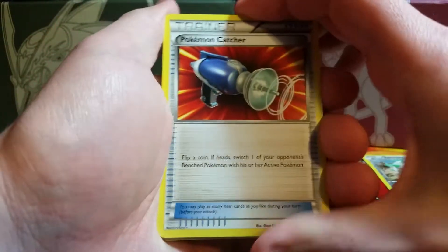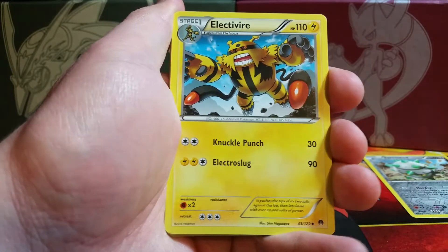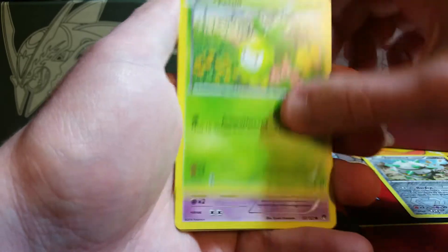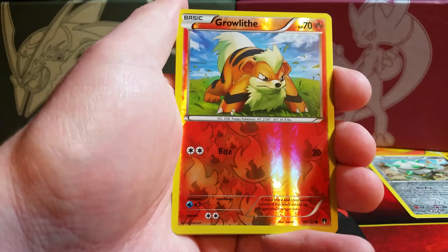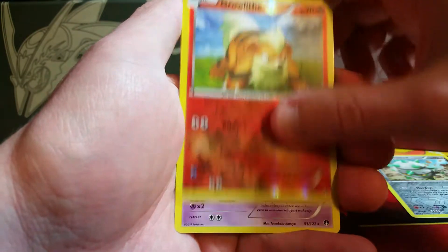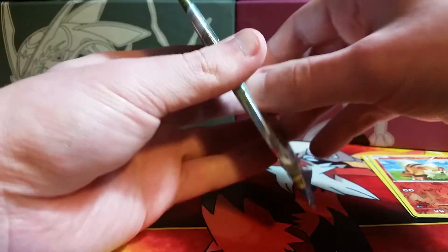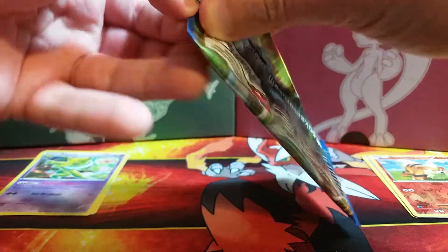We begin this pack with a Pokémon Catcher, a Durant, an Electivire — which I am still surprised is just an uncommon card. We have a Skorupi, the reverse holo is a Growlithe, and the rare is another Hypno. Back to back duplicate rares so far, not a big deal. I don't know how many non-holo rares there even are in this set or how many I haven't already pulled.